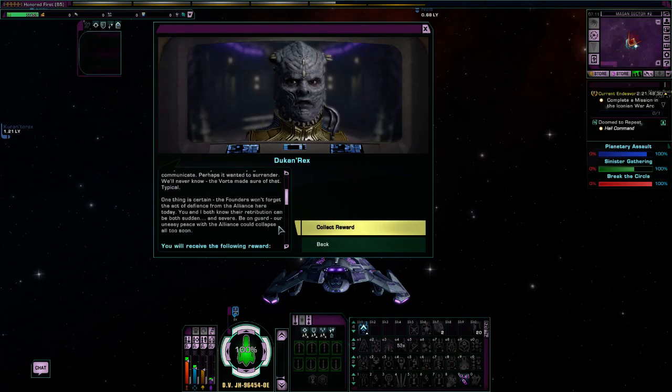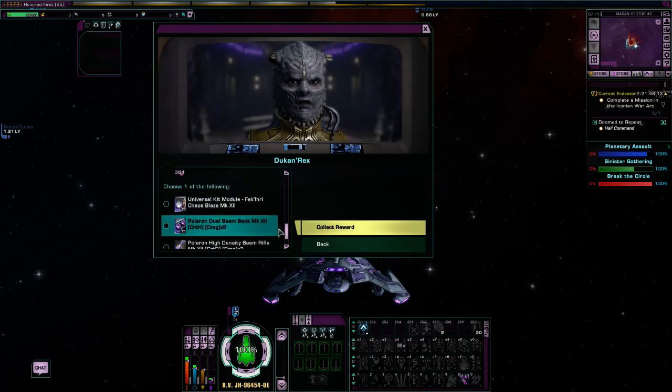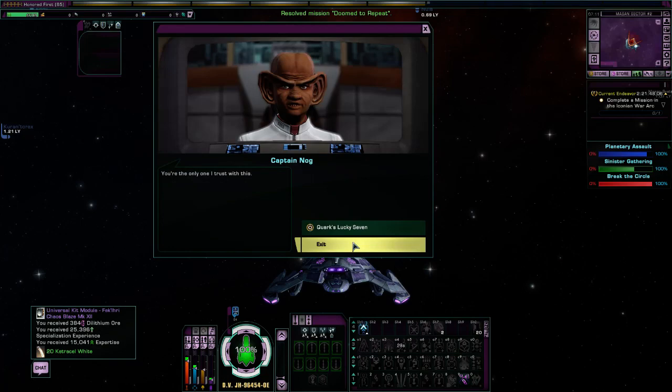One thing is certain — the Founders won't forget the act of defiance from the Alliance here today. You and I both know their retribution can be sudden and severe. Be on guard. Our uneasy peace with the Alliance could collapse all too soon. So let's pick up our Universal Kit Module. And that is that.